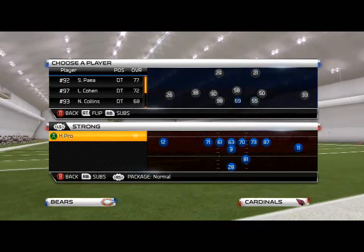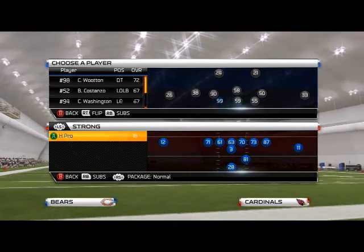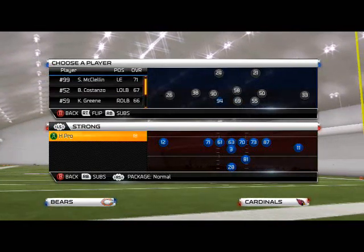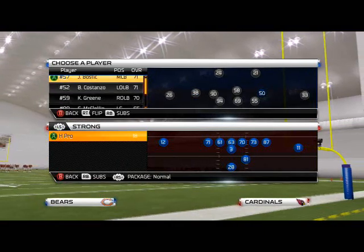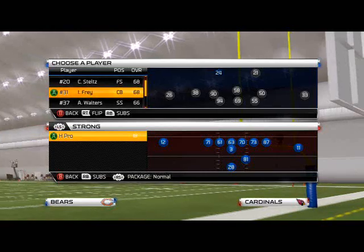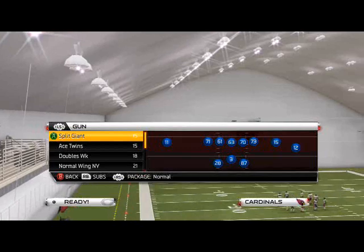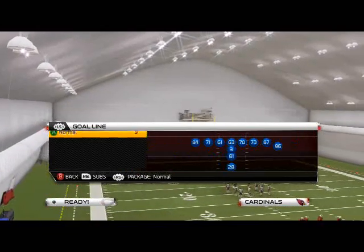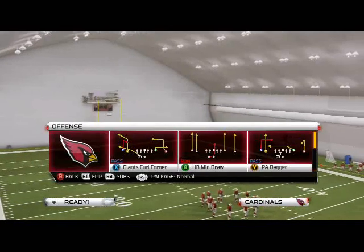With the right adjustments to your lineup — for example, subbing in the young talent for the Bears — you'll have a pretty good pass defense. The Bears have a lot of really good user-control players. Like I said, depending on what hash mark they're on will determine whether you flip the play or not. It's the same setup, just mirrored.